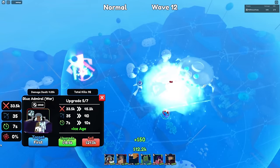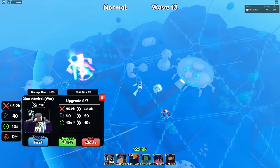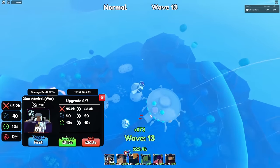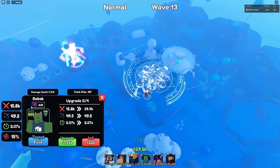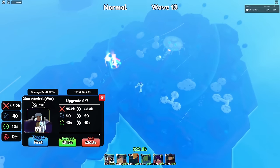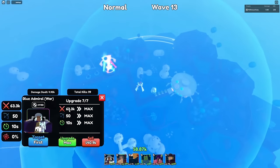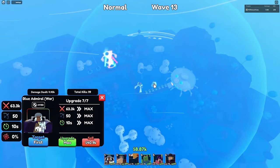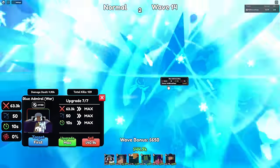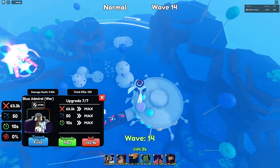Look at how big that range is — 40 range, that's insane! Upgrade six stats are 45,200 damage, 40 range, and 10 SPA. As you can see, he is a hybrid unit now, and he is full AOE. Max upgrade stats are 63,300 damage, 50 range, and 10 SPA. He doesn't seem to do freeze — I think that's a bug. He's supposed to do freeze still, so let me know in the comments. Maybe the indicator is just not showing.